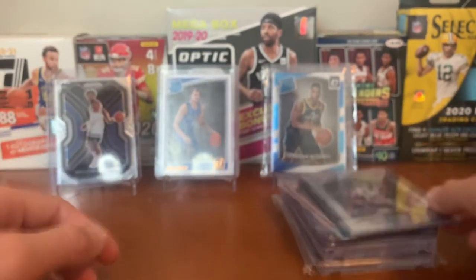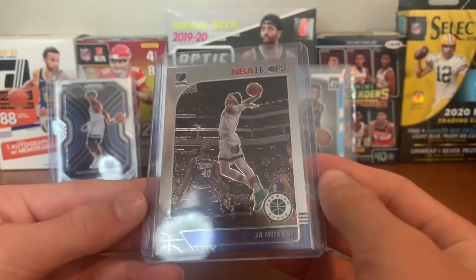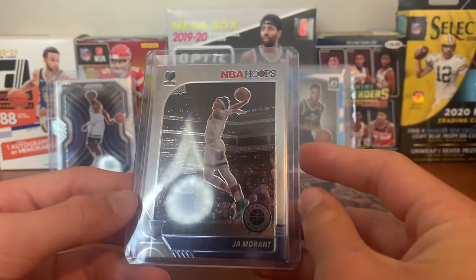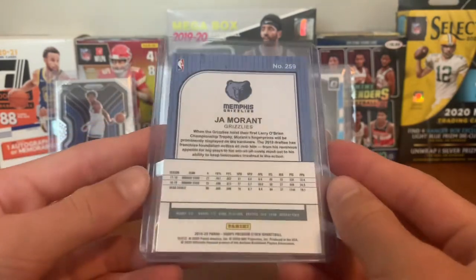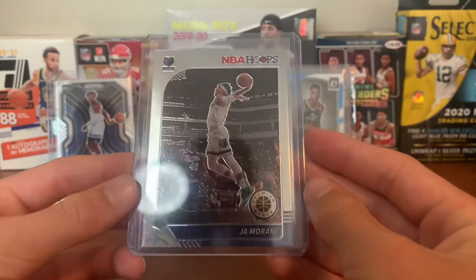For the Grizzlies, we got Ja Morant — NBA Hoops Premium Stock, sweet high-flying dunking picture right there. I have a good amount of his rookies; it could either be like this or maybe a Jaren Jackson Jr. Prism rookie, but I like Ja better. Sweet card there.